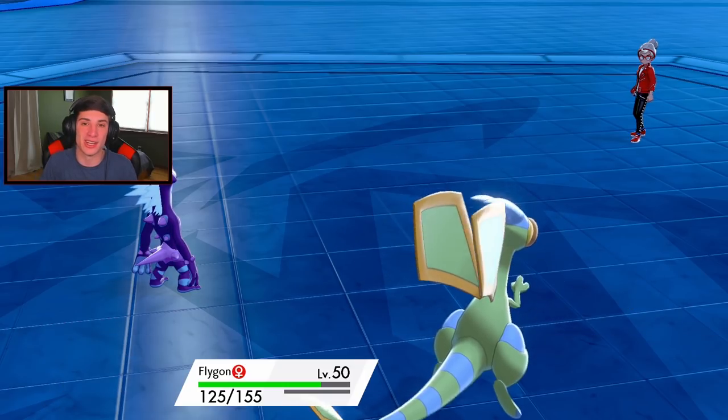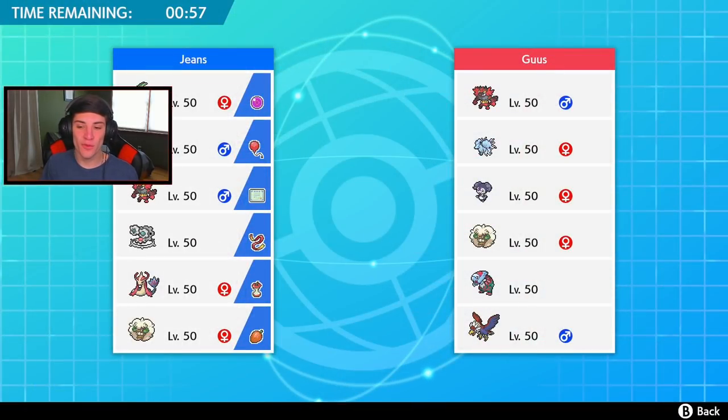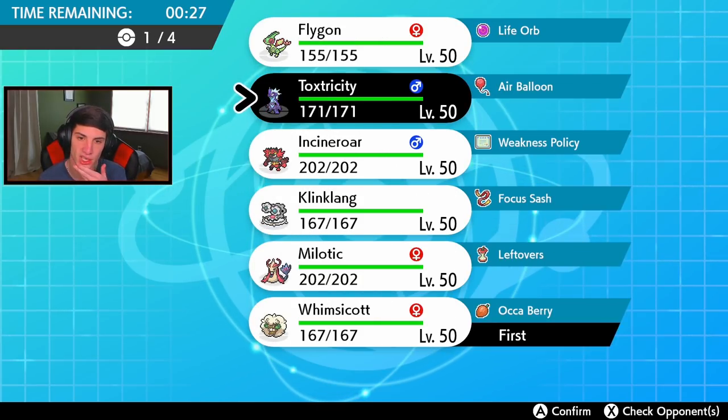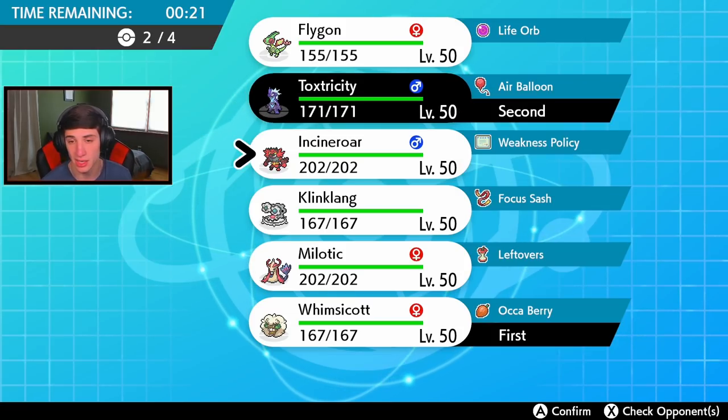For match number two, we're up against a Life Orb Brave Bird team. It looks similar to a team I used a couple videos ago - he has Dracofish, Whimsicott, Indeedy, Alolan Ninetales, and Incineroar. Do I go straight Toxtricity with Klinklang in front? I could Dynamax turn one and see where that takes us, or set up Tailwind - Tailwind's gonna be huge for us.